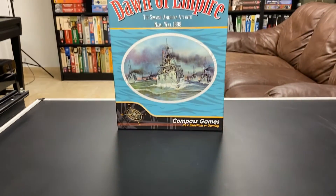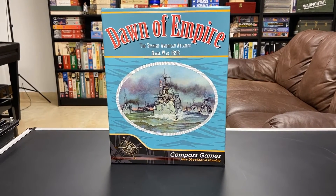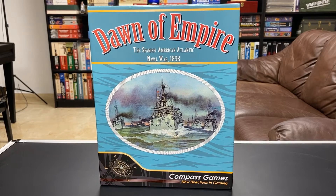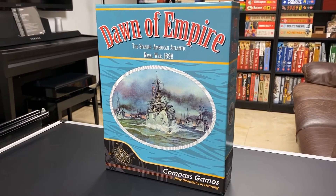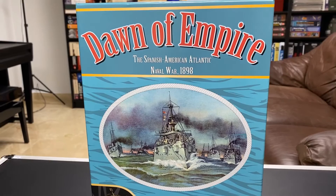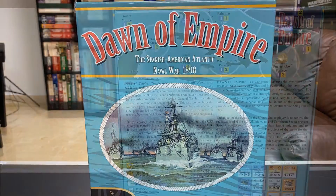Stuka Joe here for another infamous unboxing video, because unboxing videos are the beauty pageants of war games. Today we'll be unboxing Dawn of Empire, designed by Steven Newberg and published by Compass Games. This is a game about the naval war in the Atlantic during the Spanish American War of 1898. It borrows many of its mechanics from War at Sea but has different elements such as leaders.